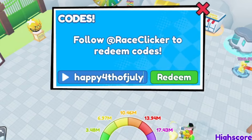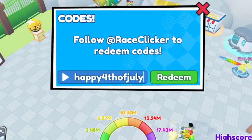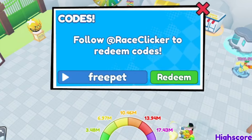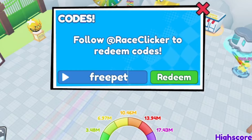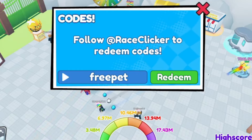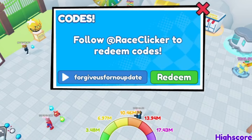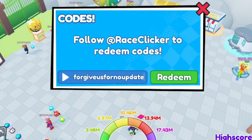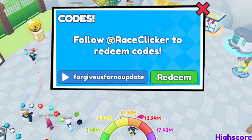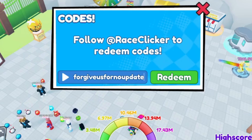Code: happy4thofjuly — H-A-P-P-Y-4-T-H-O-F-J-U-L-Y — gives you a free win boost. Then code: freepet — F-R-E-E-P-E-T — redeem it for a chance to win a free pet. And code: forgiveusfornoupdate — F-O-R-G-I-V-E-U-S-F-O-R-N-O-U-P-D-A-T-E — redeem it for a triple win boost.